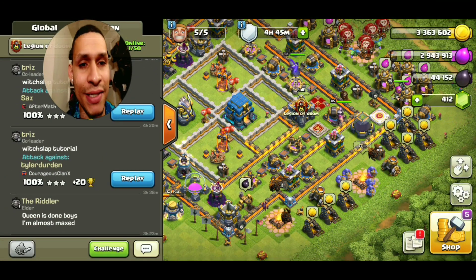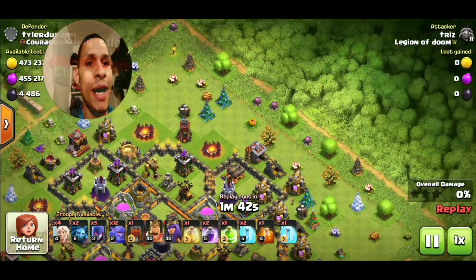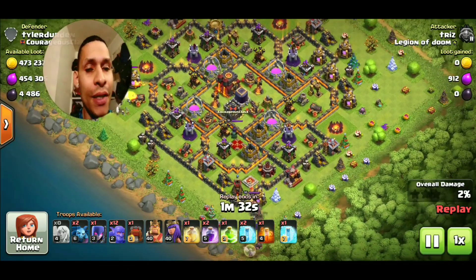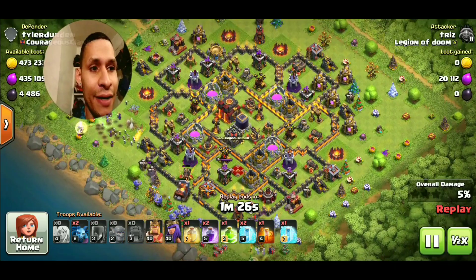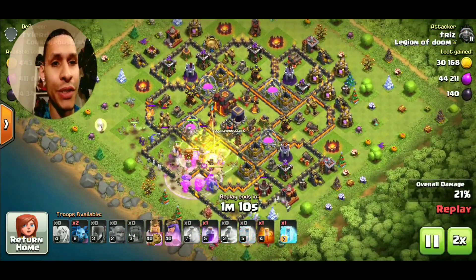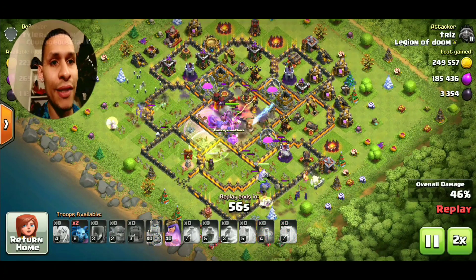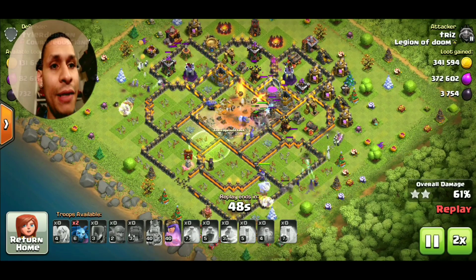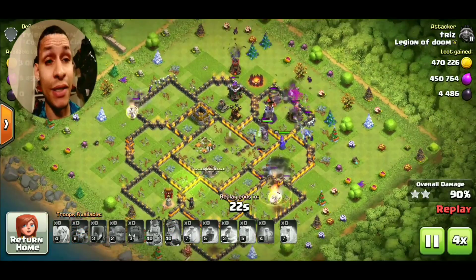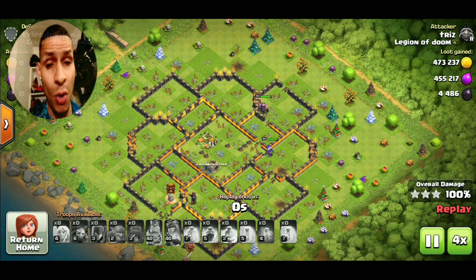That's really the strength of Witch Slap — the witches and healers around the core can handle structures on the flanks, while the main army of heroes and bowlers gets a strong push through the core like a wave in a line. You come down with your witches and healers on the corners, followed by the wall wrecker, that other witch, the bowlers, your Queen, then your King, and manage your spells accordingly. Once you start practicing it, it becomes second nature and the timing of spells becomes very instinctive.